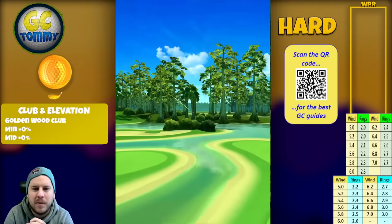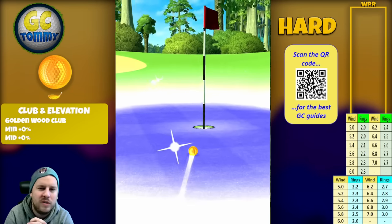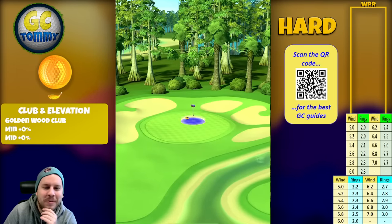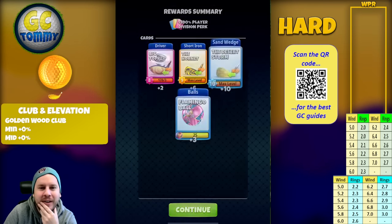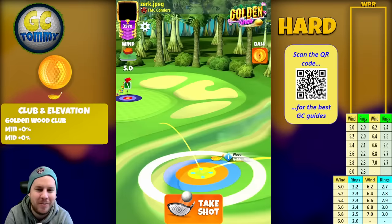It bounces into the rough, up onto the green, rolls down towards the pin — and again, short in line. Let's see what we get: the cobalt chest. And in there we have the Big Topper as an epic, and berserker balls — not the flamingo ball.